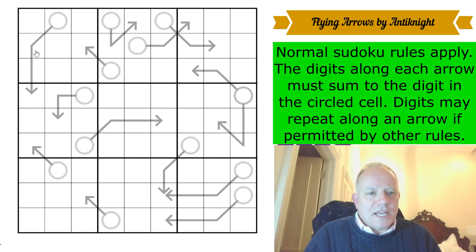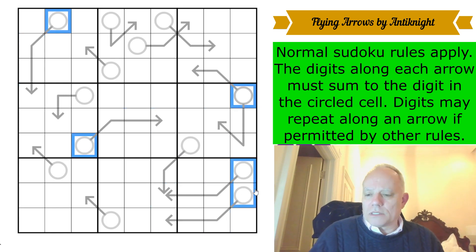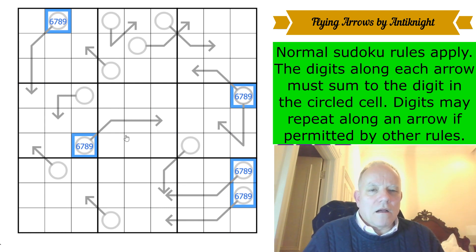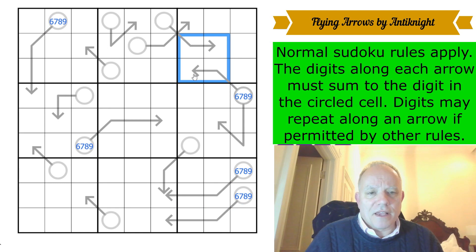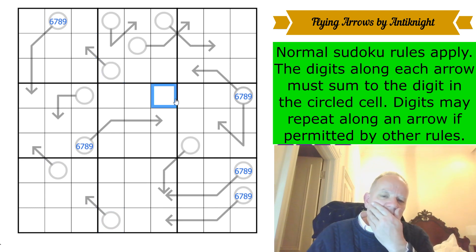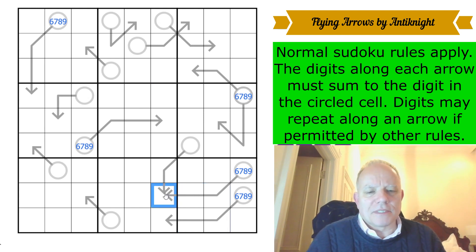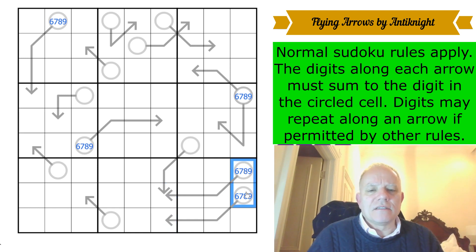We've got some three-different-digit arrows, so all of these — and this one and this one — are going to have to have six, seven, eight, or nine in their circles, because six is the lowest possible number you can get from three sudoku numbers. I'm looking for a box which has lots of arrow cells in it, but there don't seem to be any. The minimum for a four-cell arrow is ten, plus one would make eleven, unlikely to be as little as thirteen, but that doesn't give me anything to write in.